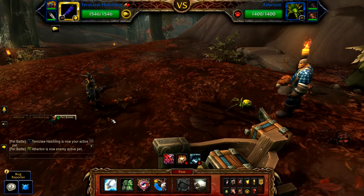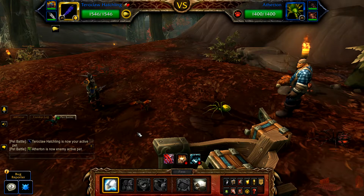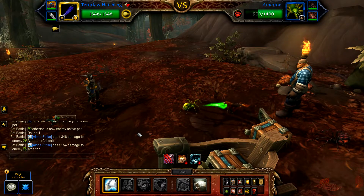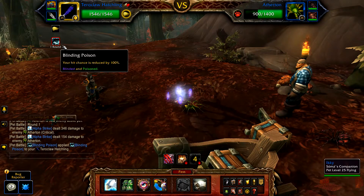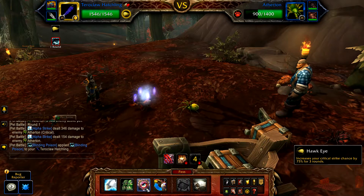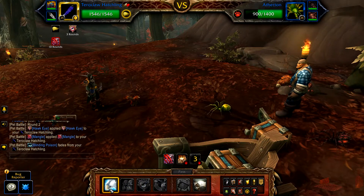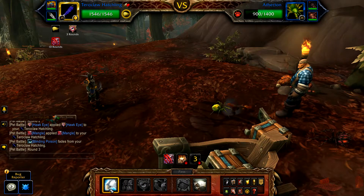Start with your Tour of Claw, cast Alpha Strike. Follow this priority: if you're blinded, cast Hawkeye; if Atherton uses Burrow, cast Dodge; otherwise cast Alpha Strike until Atherton is defeated.